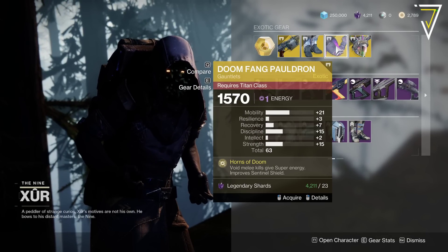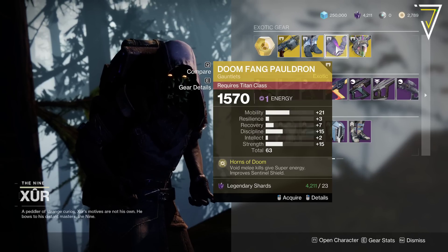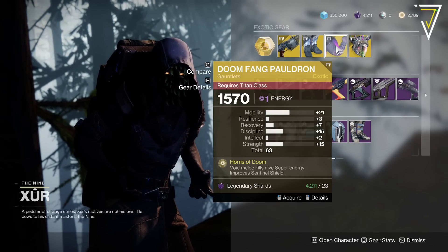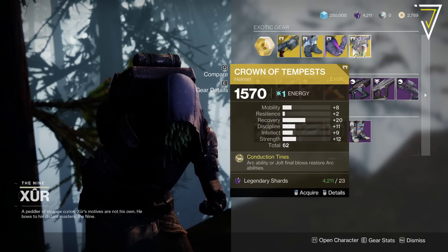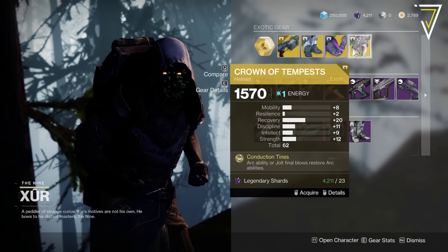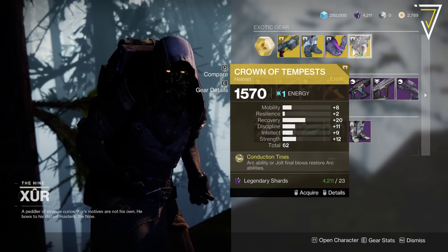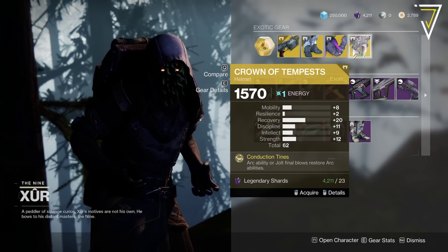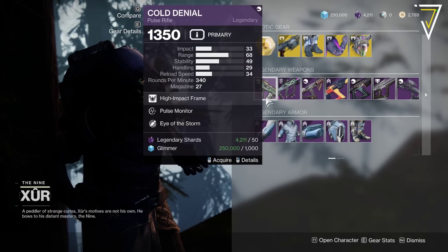We've got the Doom Fang Pauldrons at 63 with an aggressive stat distribution on mobility, discipline, and strength. Void melee kills give super energy and that improves your Sentinel Shield, which is a good perk to have. And we've got the Crown of Tempests for warlocks at 62 with 20 on recovery — arc ability or jolt final blows restore arc abilities, which is really good this season. Those are the exotics.